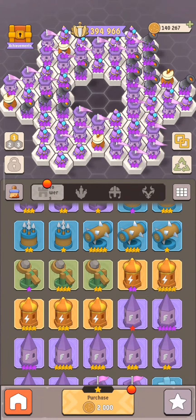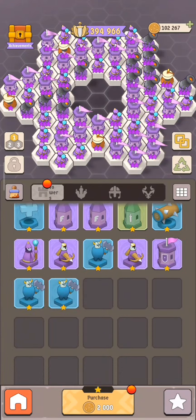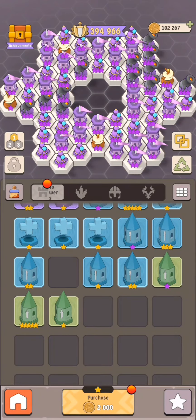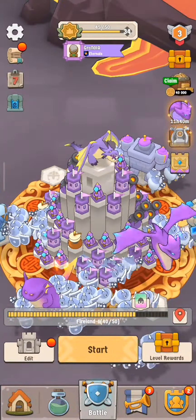Over in the troops area in the towers, there is a new thing where you can actually combine two towers with the same amount of stars. As you can see, we have these two blue ones — I'm gonna double click it and it combined both of them. Same works for the three-star towers as well.